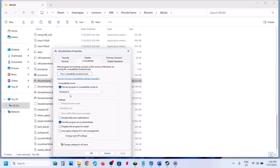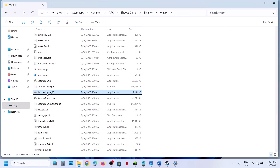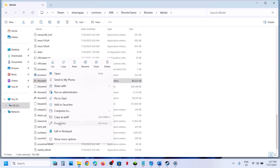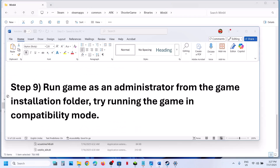Still not working? Go to Properties again, this time check the compatibility mode box and select Windows 8, hit Apply, click OK, launch the game and check. Still not working? Select Windows 7, hit Apply, click OK, launch the game and check. Still not working? Put a check on Disable Full Screen Optimization, hit Apply, click OK, launch the game and check. You can also try the other exe file — double click to launch, or right click Run as Administrator. When you have tried all these boxes and still not working, uncheck them all, hit Apply, click OK, and follow the next step.